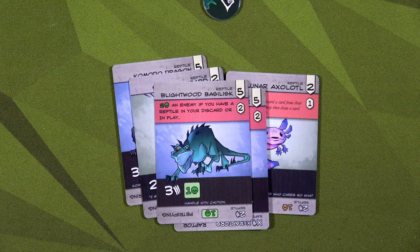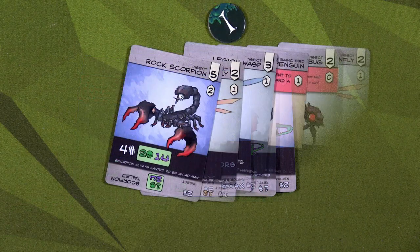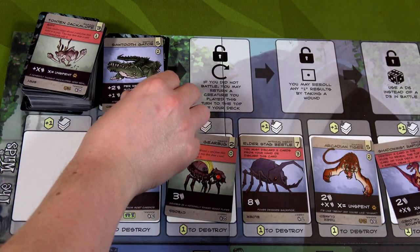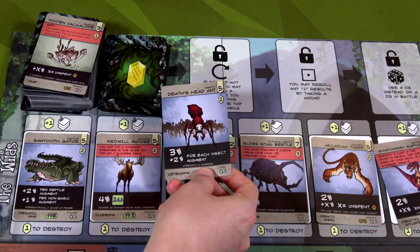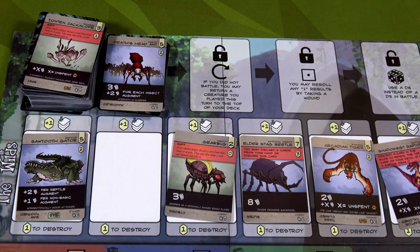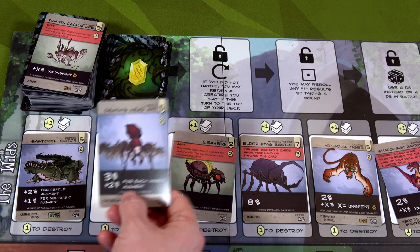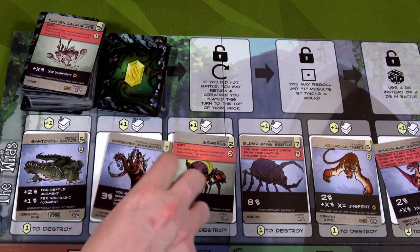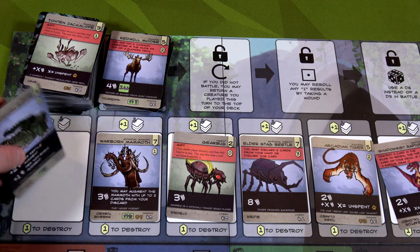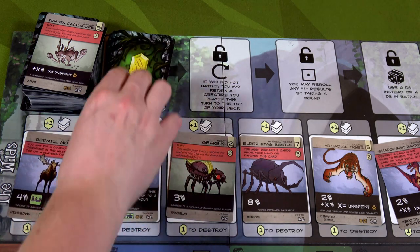We're going to play our Spitter Lizard — and look at this: the Blightwood Basilisk lets us poison the Lorry because we have a reptile in play. That's going to push the Lorry down to minus one, which means Luna can actually attack her. We have a total of eight charm here; Veil has lots of money and, thanks to Veil, Luna now has six charm as well. So six charm and eight charm. The Sawtooth Gator comes out into the wilds and we reveal a Death Head Ant — plus two for each insect augment. We burn the Red Mill Moose, place the Death Head Ant into our discard pile, and place a Warborn Mammoth.